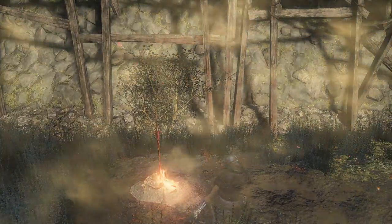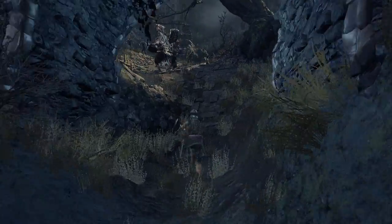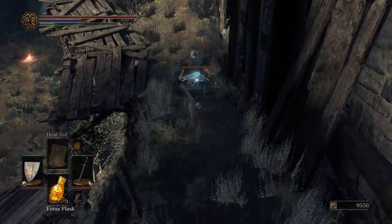My thoughts were — I will fight the big tree, fight the Curse-Rotted Greatwood, so I can get that poison ring. That way I'll have a little bit more success and you can see the gameplay I'm intending to do. I'll probably get that ring, upgrade it, and swap it out from the curse ring I've got even though I have upgraded it.